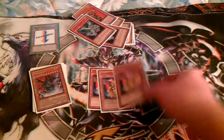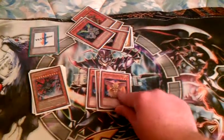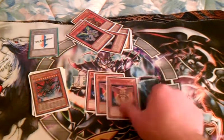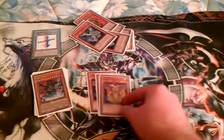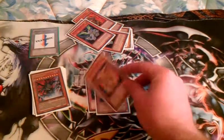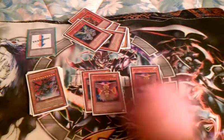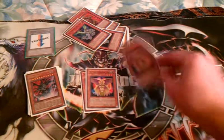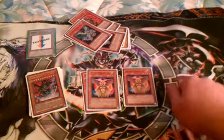Venus — it's a level three light fairy, 1600 attack. What she does: you pay 500 life points to get a Shine Ball out from your hand or deck. What this does is enable you to get into Gachi Gachi, which gives you the beats and the wall. You summon this, thin your deck, get Gachi Gachi out, and it pumps her up to 2000 — so now you have an even bigger beater with a 2200 wall out.